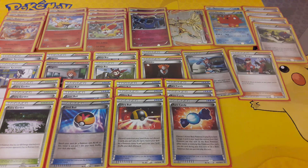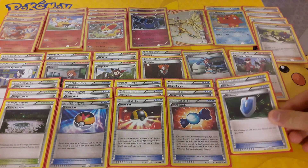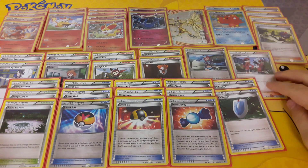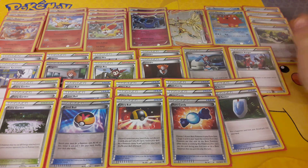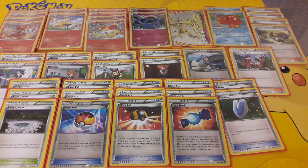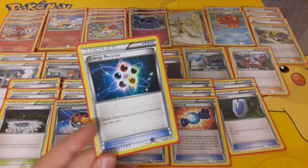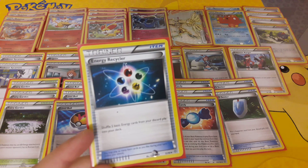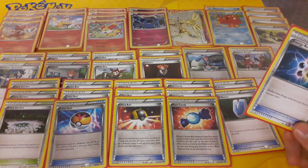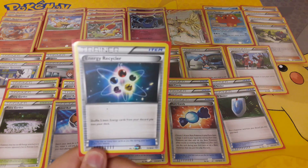Coming toward the end of the trainer cards, we have 2 VS Seeker. I only own two and I wish I could play more, but all these cards are essential. You could probably drop an N to get in the third, but you don't really want to do that. We also have 1 Energy Recycler, which shuffles five basic energy cards from your discard pile into your deck. If you run low on energy because you've had to discard it — say via Sycamore — this gets it all back for you. Without it the deck would run itself into the ground.